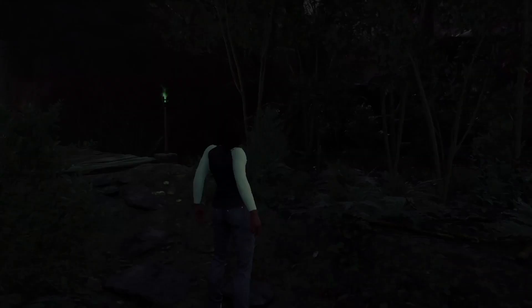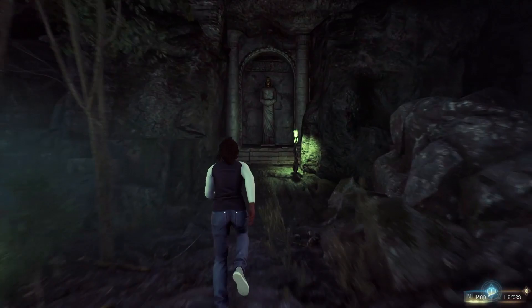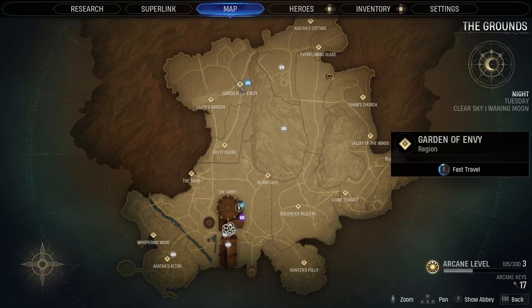Once you've got all four words of power, fast travel to the ever-flowing glade, and take the path south towards Gideon's Cross. Just a little way beyond where you break through the wall to go south, you'll get to a crossroads of paths. Look left, or to the east here, and you'll see the third statue. Pay your respects, and the third statue's eyes will light up back at the Abbey.